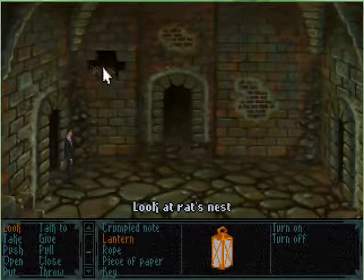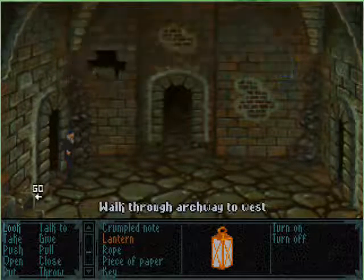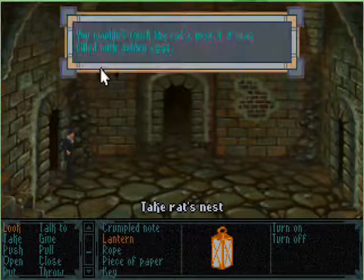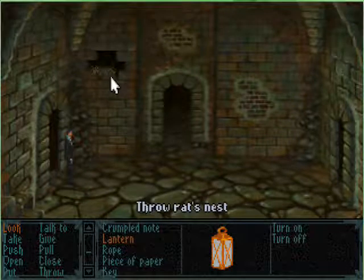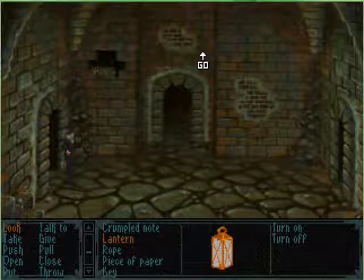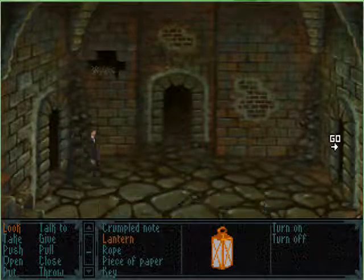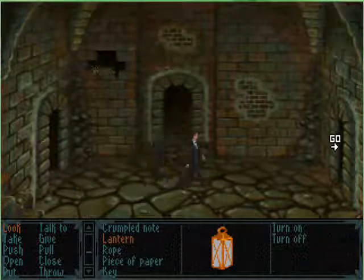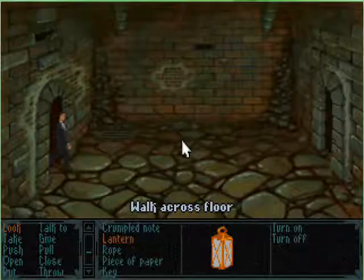There's a rat's nest up here. If we look at this rat's nest... hmm. Can we take the rat's nest? You wouldn't touch the rat's nest if it was filled with golden eggs. Can we throw the rat's nest at the archway? You can't throw it. Walk right one room. Creepy lair, Eric. Very creepy lair.